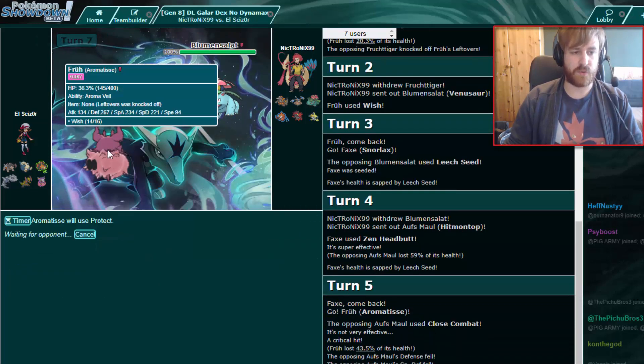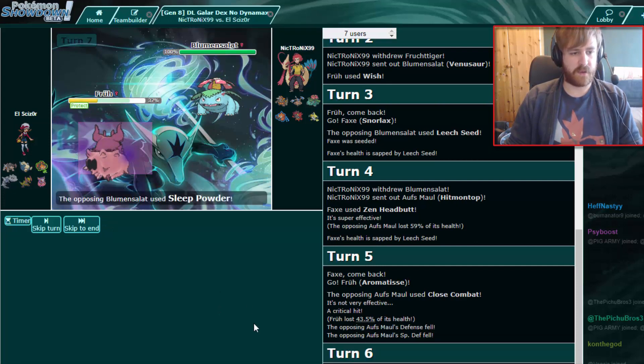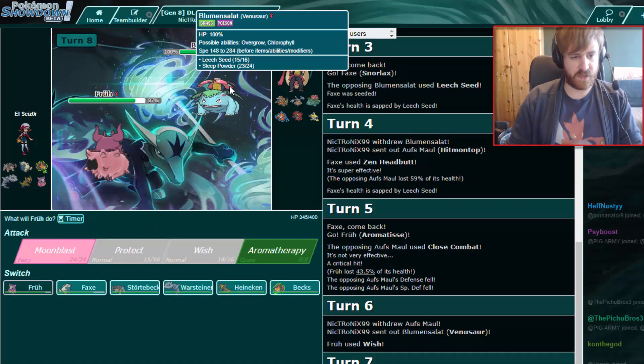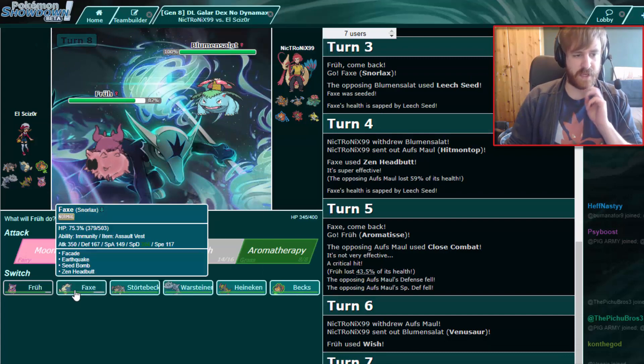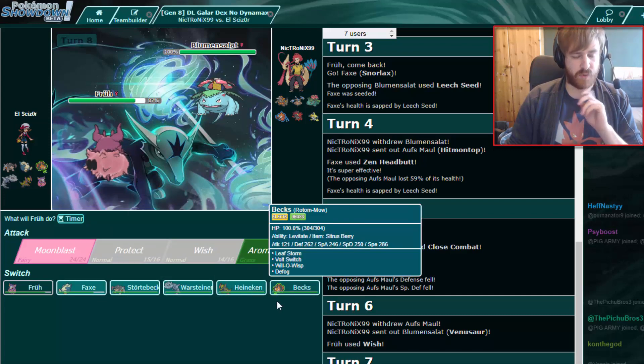I'm going to Protect this time because I want health on my Aromatisse. I think I have a rather good switch. He goes for Sleep Powder — which is fine with me. The question now is do I go back into Snorlax and let it be put to sleep, or do I go to Haxorus with a Lum Berry, or Rotom which would be immune to Sleep Powder? Rotom was mainly meant to switch into Goldurk which is not here, but switching to Rotom makes sense as well.